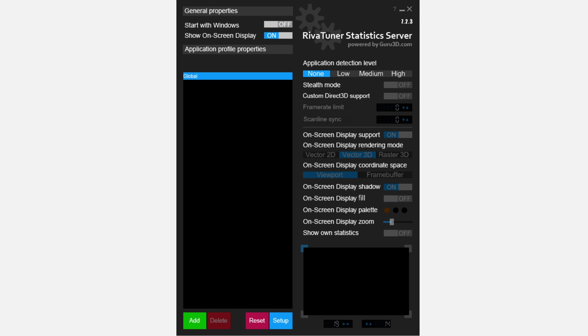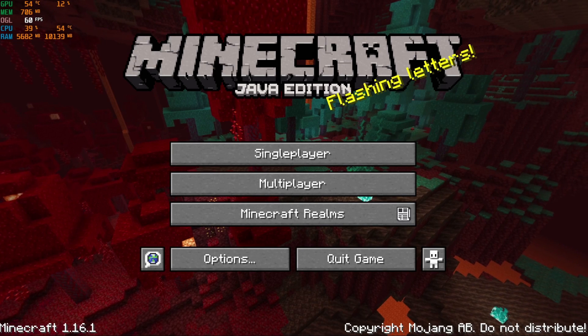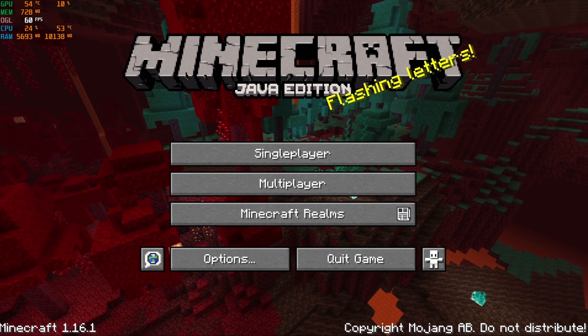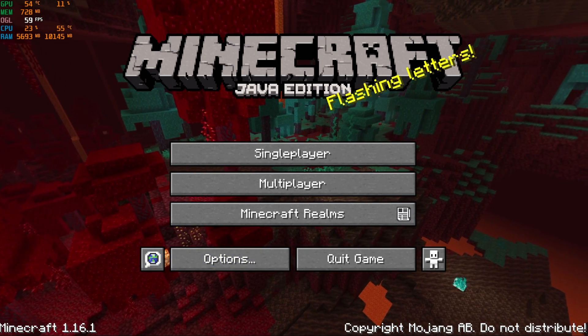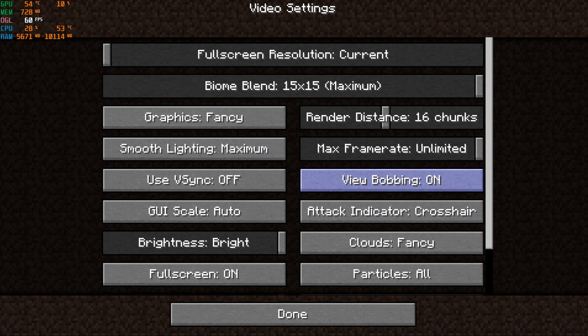For all comparisons, I use the RivaTuner overlay, because some mods sometimes show you more frames than are actually rendered — looking at you, Labymod! It also shows the amount of VRAM Minecraft uses, the CPU load, and the amount of GPU used for the current process, giving more info to work with. I set the render distance to 16, and for Optifine I also use all settings that enhance the game and are set to improve performance.